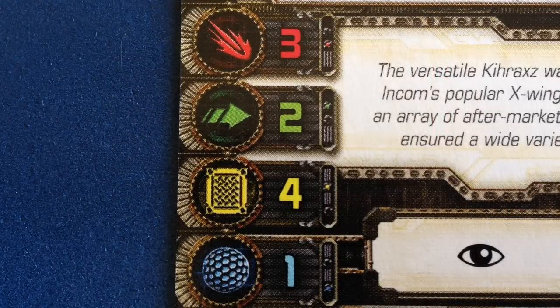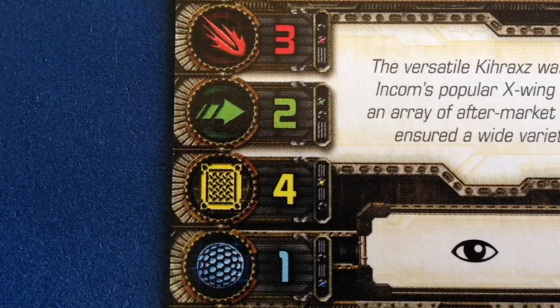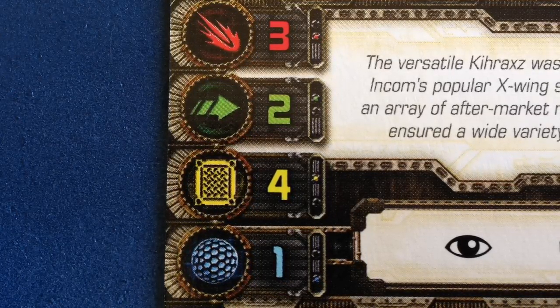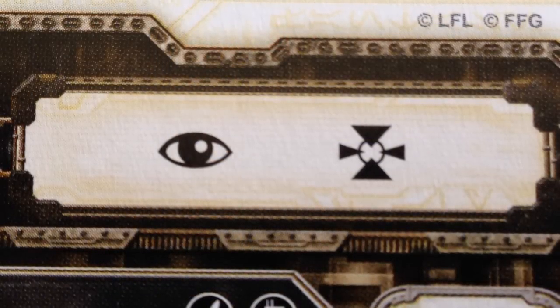On to the stats, where we see the similarities to the X-Wing continue. Three attack, two agility, four hull, and one shield. This is almost exactly the same as an X-Wing, although it does trade off one shield for an extra hull. The action bar is as basic as it gets: focus and target lock. No frills or surprises here.